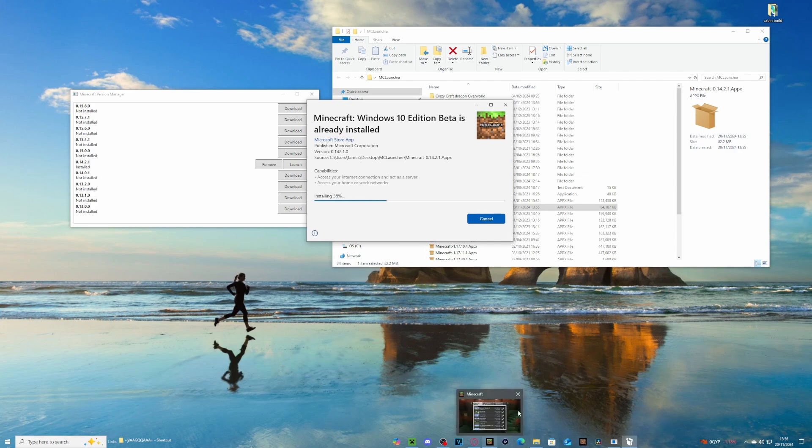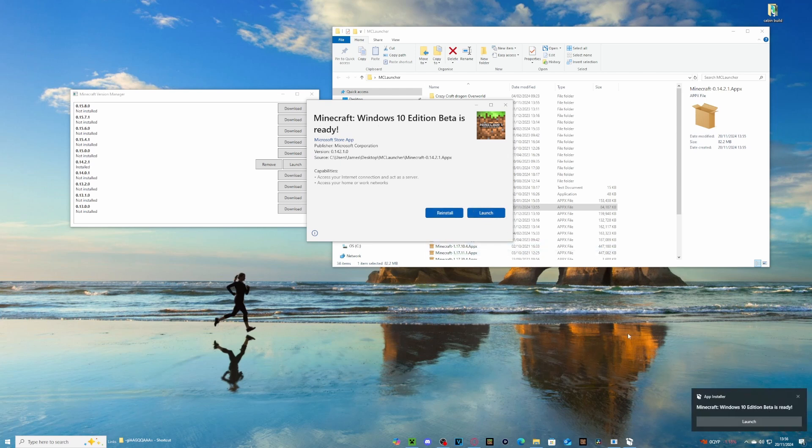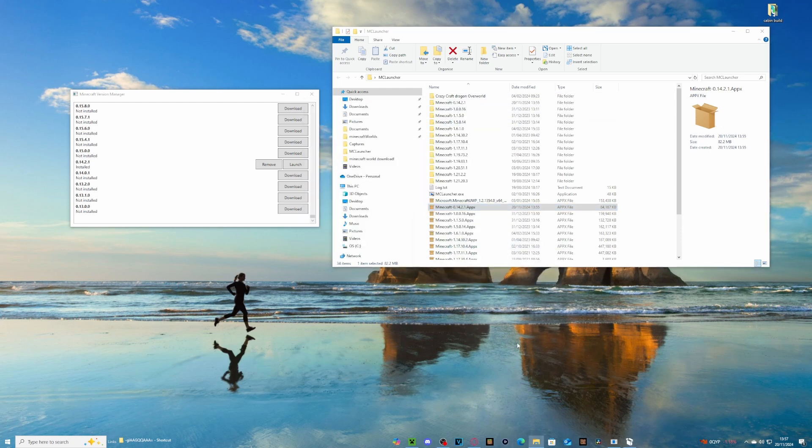So you're going to want to go back to that folder and find the exact version you downloaded. We're looking for the 0.14.21 version - there it is. Click on it and at this stage it will ask you if you want to reinstall the game. You're going to want to reinstall. Remember, copy any world before you do this as you could potentially lose them. Close down the game as well, let it reinstall, and then you can launch the game like normal.